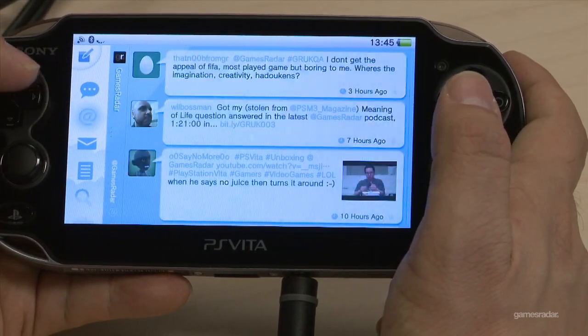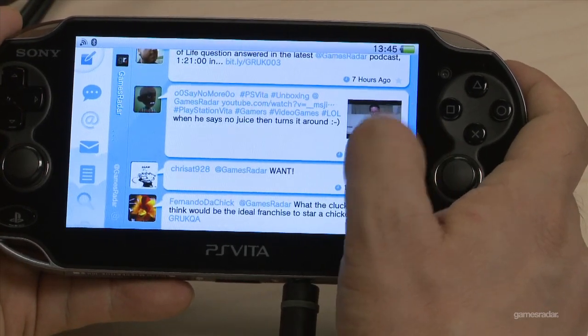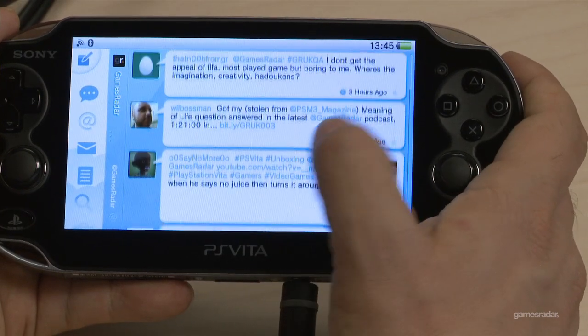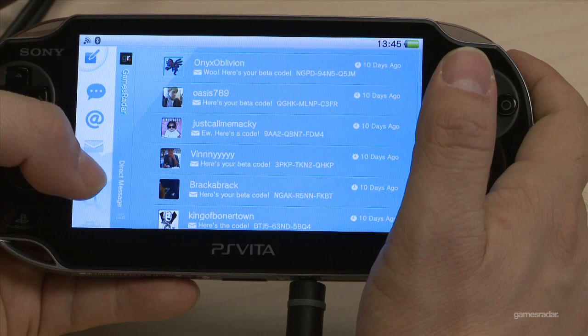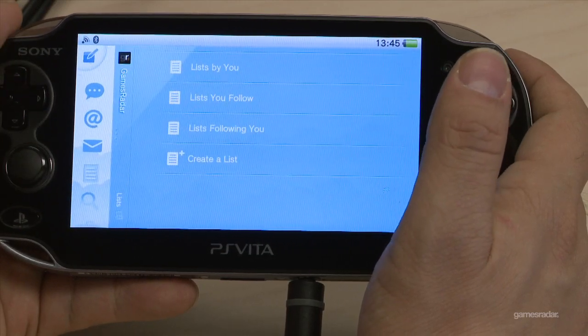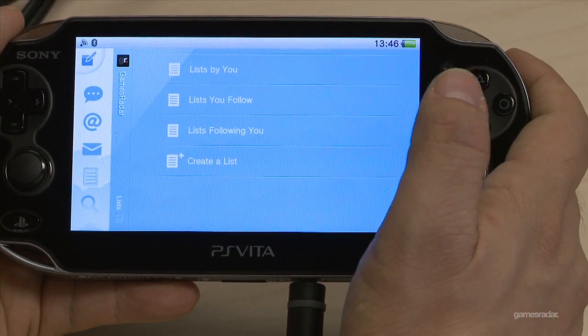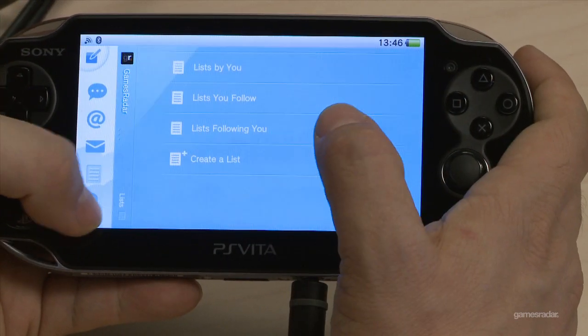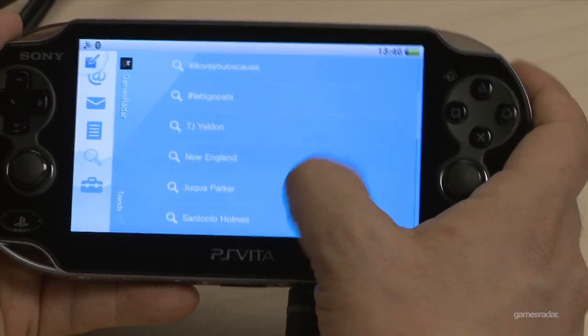There's our unboxing — someone retweeted, thank you very much. There are DMs, beta codes — I hope those people have redeemed them by now. Lists by you, lists you follow, lists following you, create a list — pretty standard stuff. And you can search for what's trending.